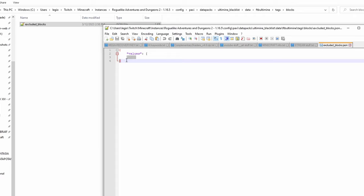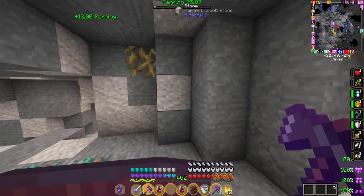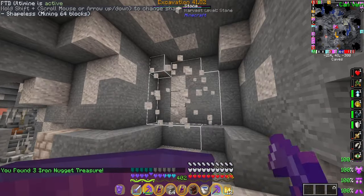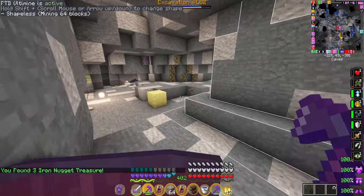Open up that file with Notepad. There's going to be a ton of values — a bunch of stones and stuff. You can just highlight them all and delete it. That will make it so you can vein mine stone and other rocks in other dimensions. You could also just delete the excluded blocks file entirely and it will probably still work. Remember, every time you update RAD 2 you'll probably have to delete this file again. Once deleted, you'll be able to use the vein miner ability to break stones, which is super helpful.